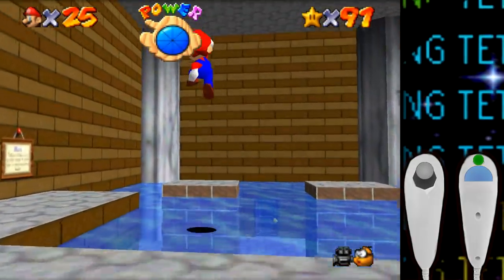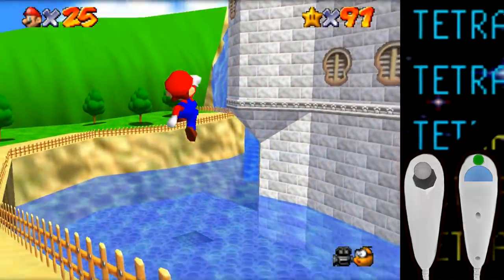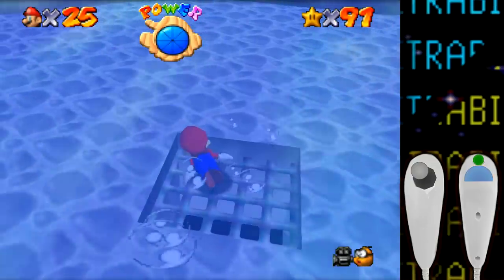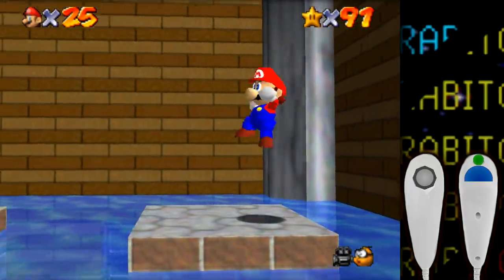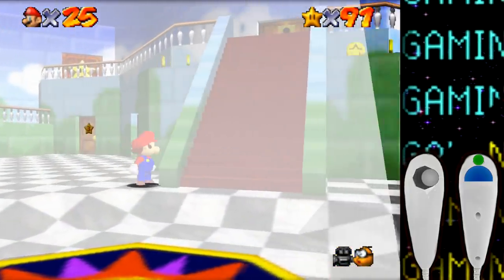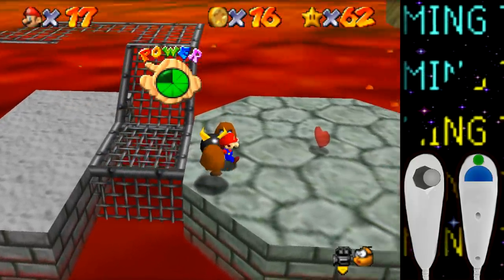Let's go try and get the vanish cap — well, since we can't ground pound these platforms there is no way to drain the water outside the castle, and therefore no easy way to get into the vanish cap stage. There are some ways to clip into the stage with the water still up, but this isn't a tool-assisted run, so that's not happening. Since we can't get in there to activate the vanish cap switch, both the previously unobtainable stars in Big Boo's Haunt and Dire Dire Docks remain unobtainable. To recap, that means so far there are five stars I was unable to get.